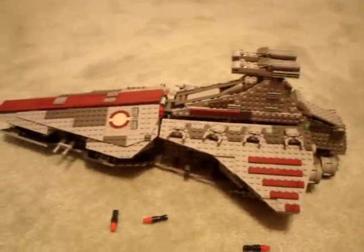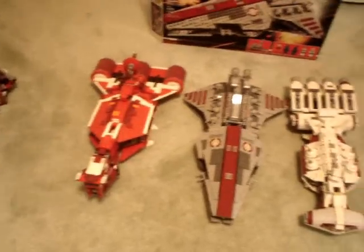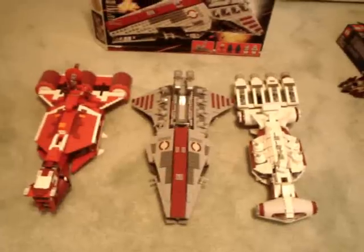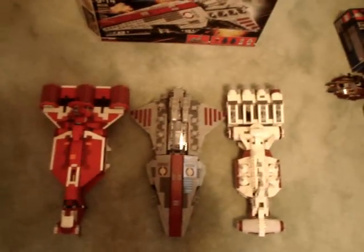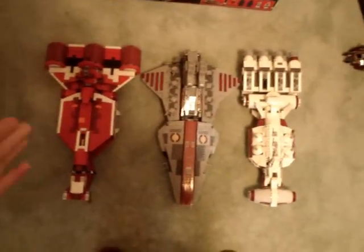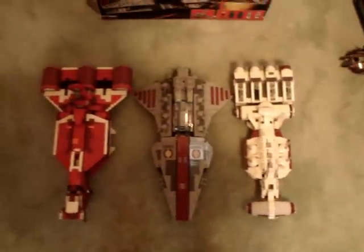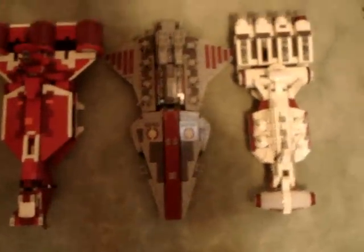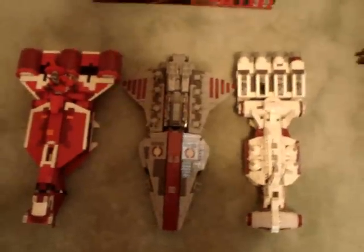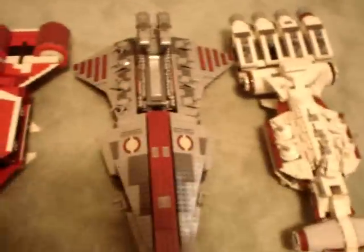Now I'll do a size comparison: the Republic Cruiser, the Venator-class Republic Attack Cruiser, and the Blockade Runner. This ship is of course huge, and the Venator is actually about the length of the Blockade Runner. Of course the Republic Cruiser is the biggest ship, but still pretty cool. The Venator is actually a little bigger than I thought. It makes for easy play because, like I said, it has the handle, so it's much easier to play with than these other two ships.